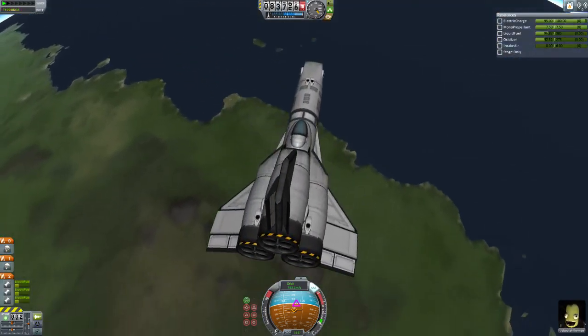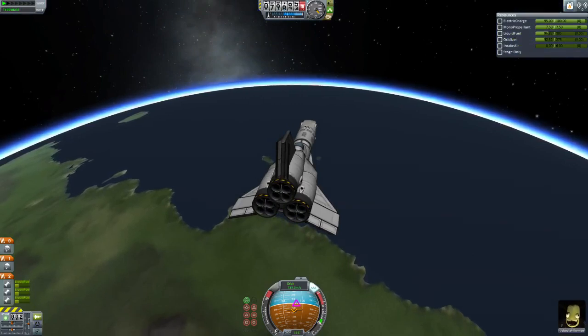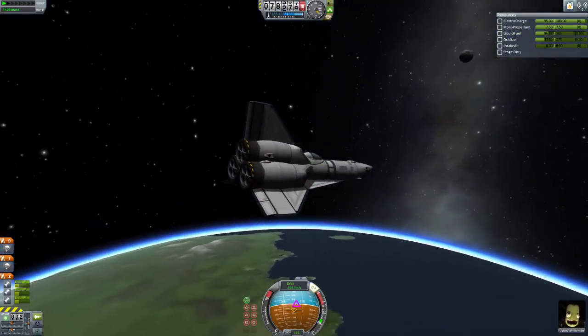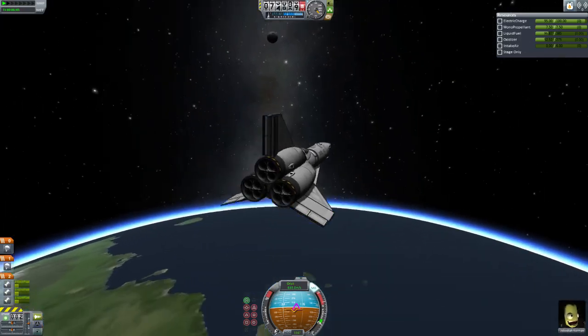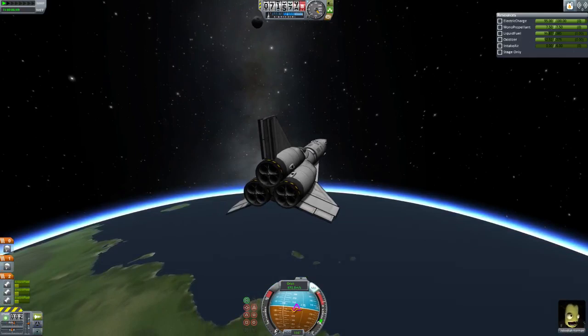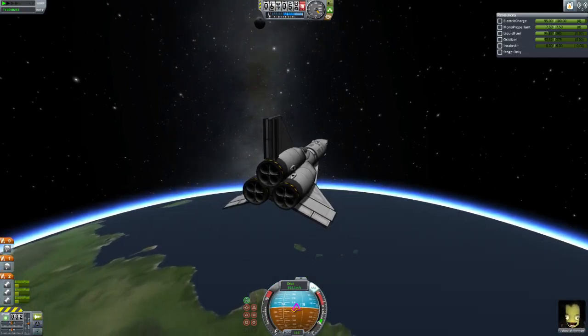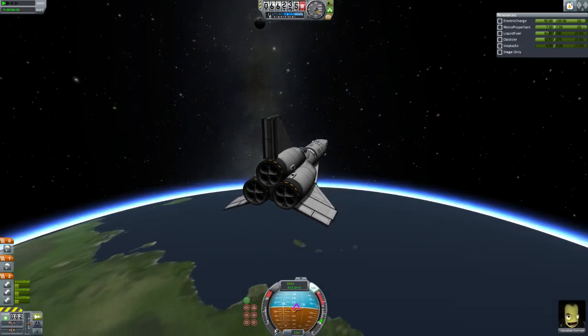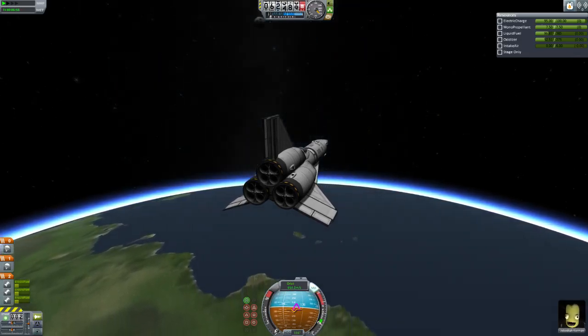I'm going to deploy the air brakes right now - even though at this orientation it doesn't matter, chances are we're going to get kicked into an orientation where it will matter, so I'll have them ready. This thing is super maneuverable, so even if it tumbles completely out of control, I can get it back under control. We're starting to hit the atmosphere - whoa, we're starting to have some controllability issues, which is why I turned on the RCS.